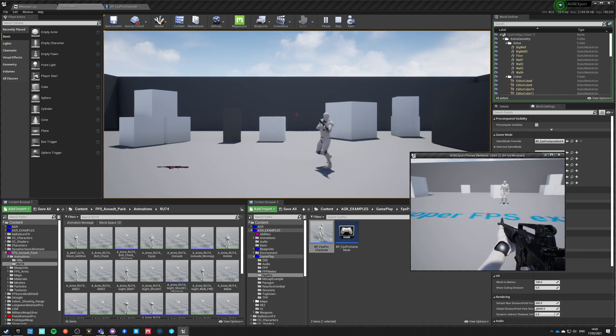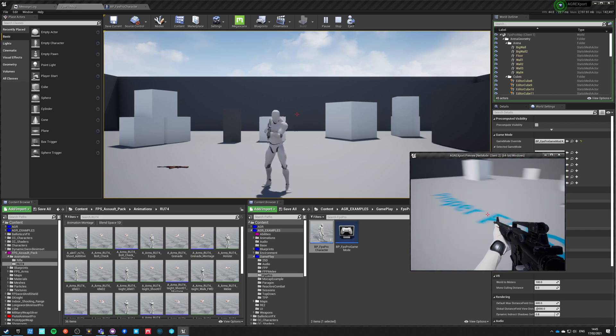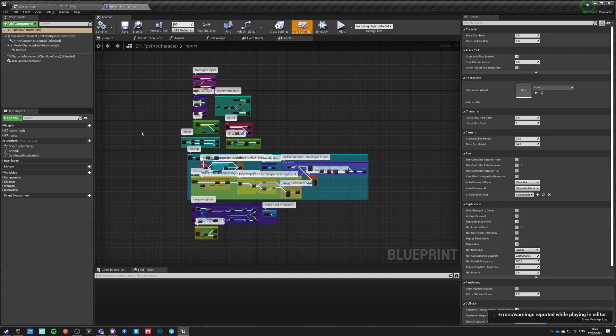Strafing is quite okay, but the quality of the base animation is not that good. We have a proper overlay but we don't have proper base animation, so let's fix that right now.